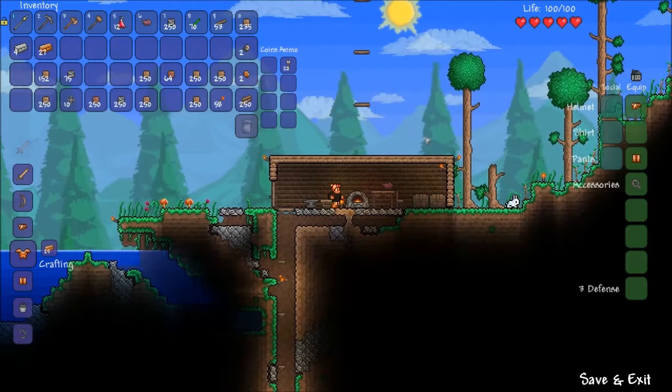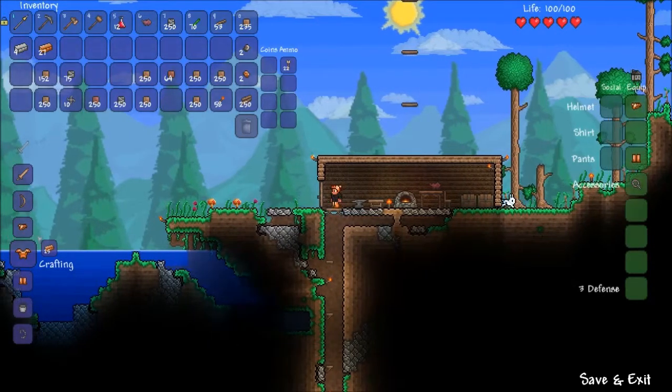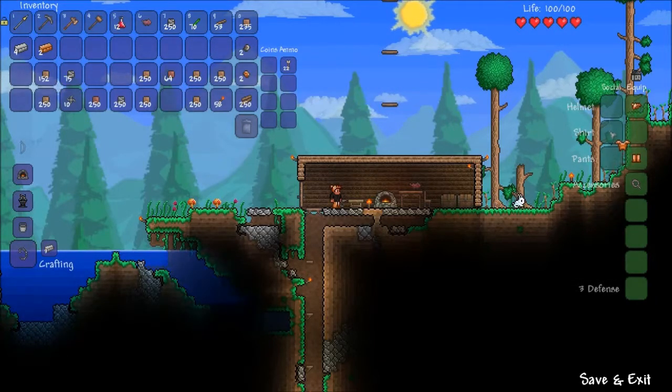Okay guys, I'm back from my second layer of the mine. I dug it all the way over to the corruption. I now have more than 25 bars of copper, so I have enough to make some copper chain mail. And that was my next objective here.